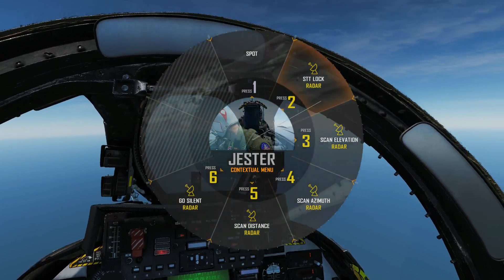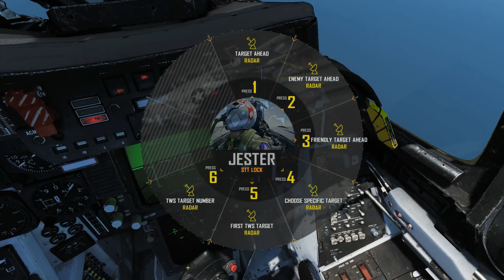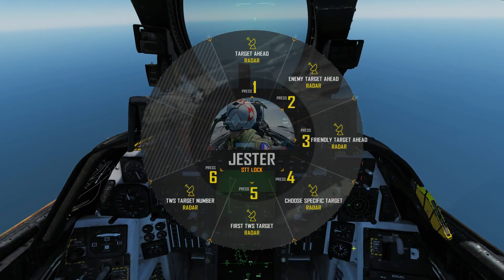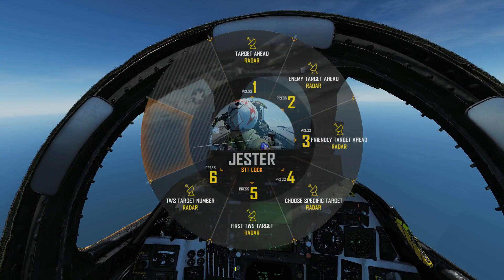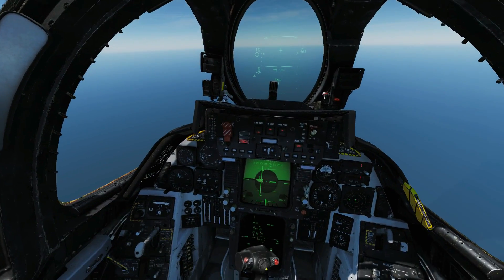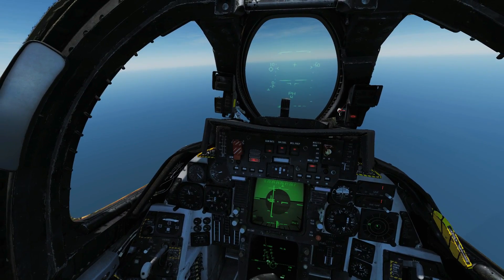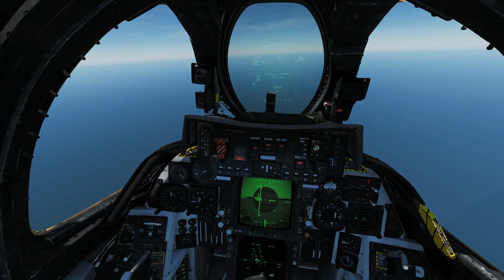Now back to the BVR screen — let's try a different type of STT lock. We could try a different numbered target, or go for the first TWS target which will always be number 1. We go for target number 4 instead. The lock is acquired — that's now a PD STT lock on that guy. So that's shown how we use Jester to do a basic track while scan on multiple targets, which is essentially automatic, and then we can convert any of those to an STT.